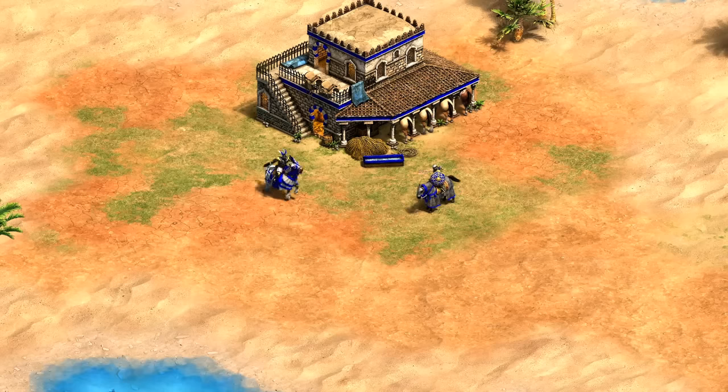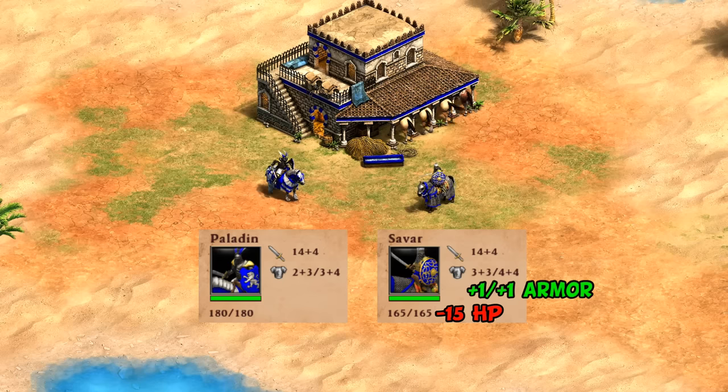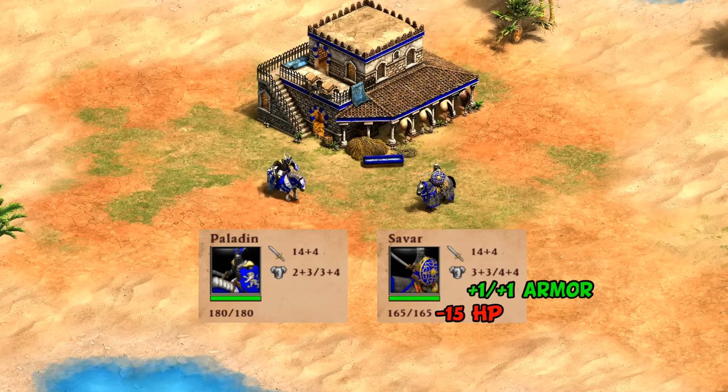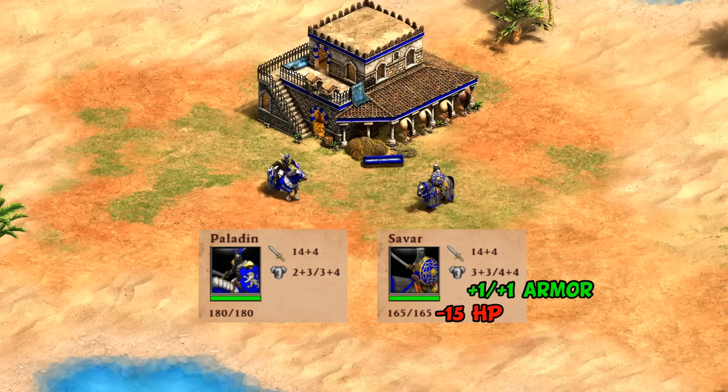Starting off, compared with a generic paladin, it looks like you're trading 15 HP for a bit of extra armor. I initially just wrote this off as being roughly equivalent units, but as you look deeper, more differences pop up.